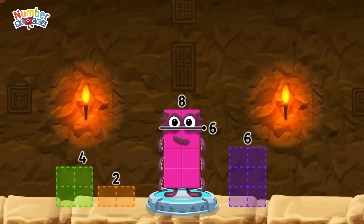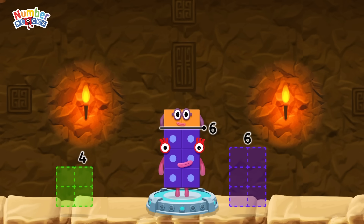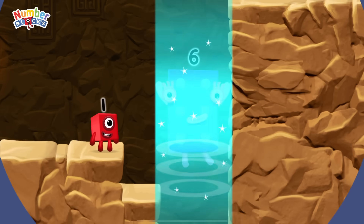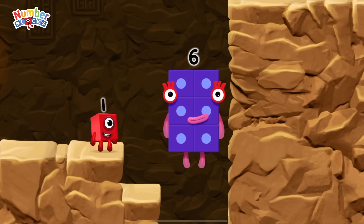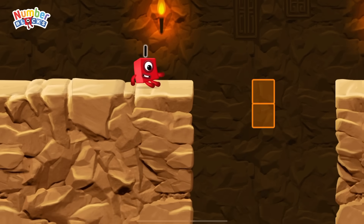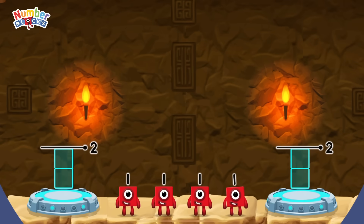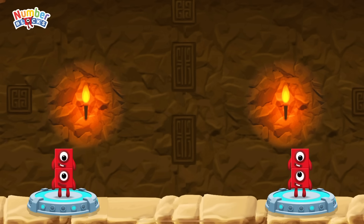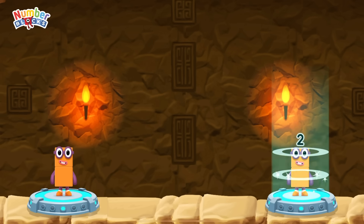Take number blocks away from eight to leave six. Two. You got it! Eight minus two equals six. Six! Fantastic! Share the number blocks evenly to make two groups of two. One, one, one, one, one. That's right! One plus one equals two, one plus one equals two, two equals two.